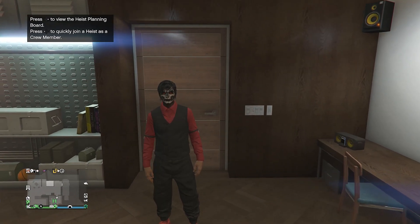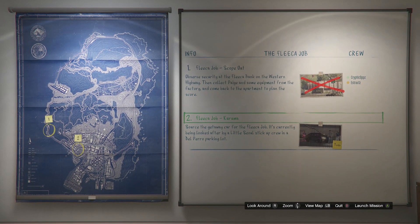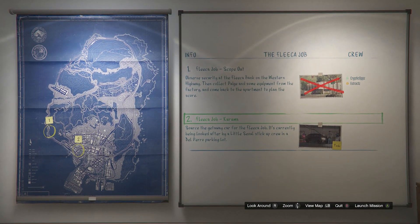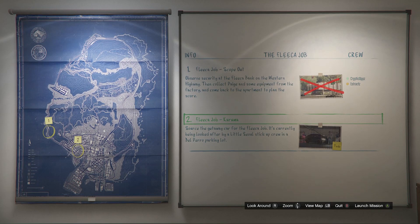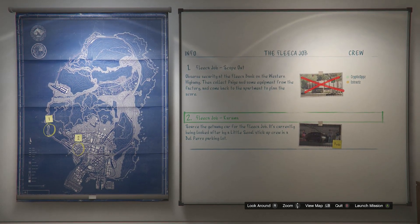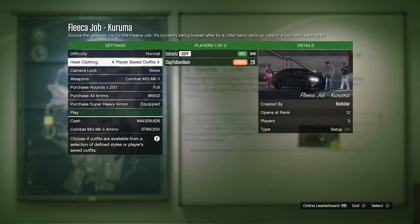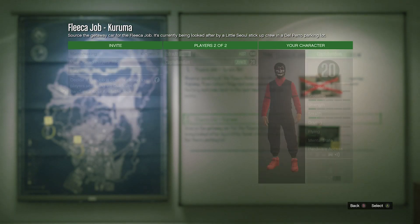When you get to your apartment, go into your heist planning board room, go up to your heist planning board, and out of all the heists select the first one — the Fleeca Job. The first job it'll have you do is called scope out. After you complete the scope out mission, the second job is called the Fleeca Job Kuruma — that's the job we're going to use for the merge glitch. Once you have that job ready, start it up. When you load in, make sure your heist clothing is set to player saved outfits, then launch the job.